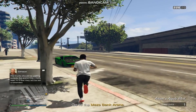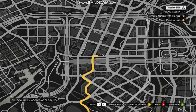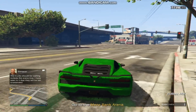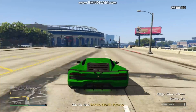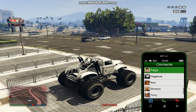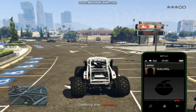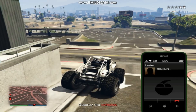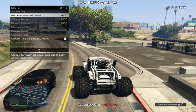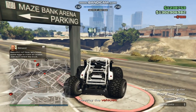I'll go ahead and fast forward this part until we get there. Just follow the yellow line — it'll take you to the arena. I'm going to go ahead and fast forward it. Once you're here, go ahead and repo the car. And then from this point forward, you're going to destroy several vehicles. If you want the cops off you, just call Lester and remove the wanted level. I'll fast forward until I destroy all the vehicles and then show you the payout.